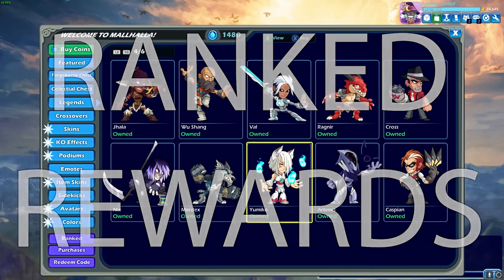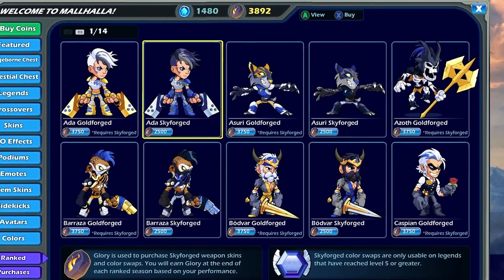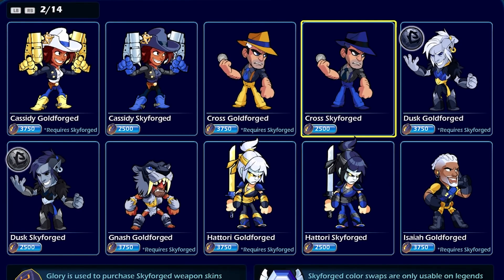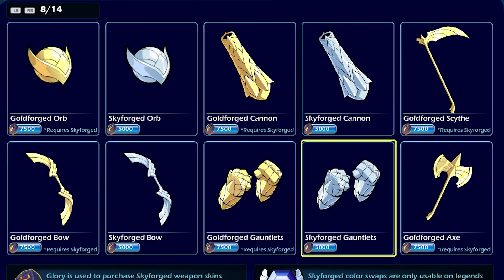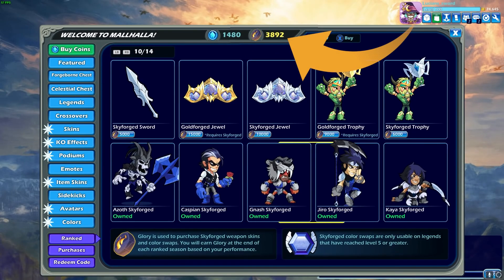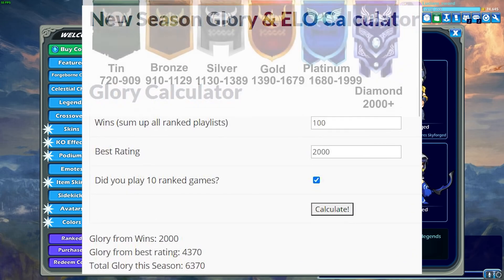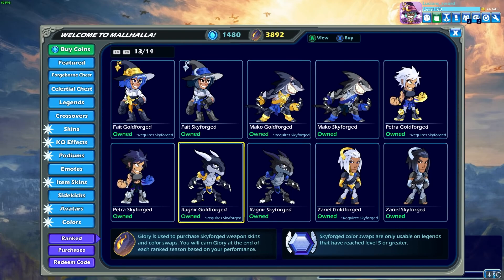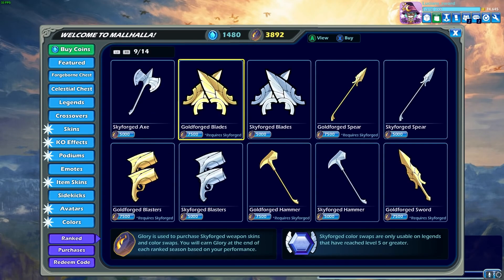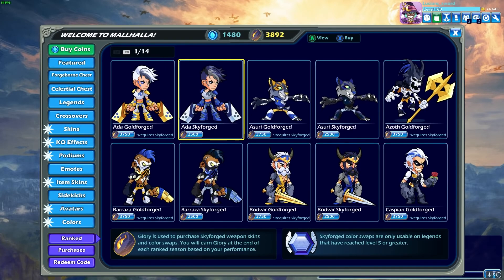Ranked Rewards: these are items that you can unlock in the Mahala using glory instead of gold coins or mammoth coins. Items such as Skyforge colors, Goldforge colors, and the Skyforge and Goldforge weapon skins are technically free, but you have to earn them. You get glory deposited in your account automatically at the end of each ranked season, which typically lasts 13 weeks. The amount of glory you get is based on how many total wins you manage to get, and your final rank — diamond, platinum, gold, etc. — gives you a bonus amount. Even if you played ranked a lot, it would still take a very long time to unlock every ranked reward item, but they are technically free.